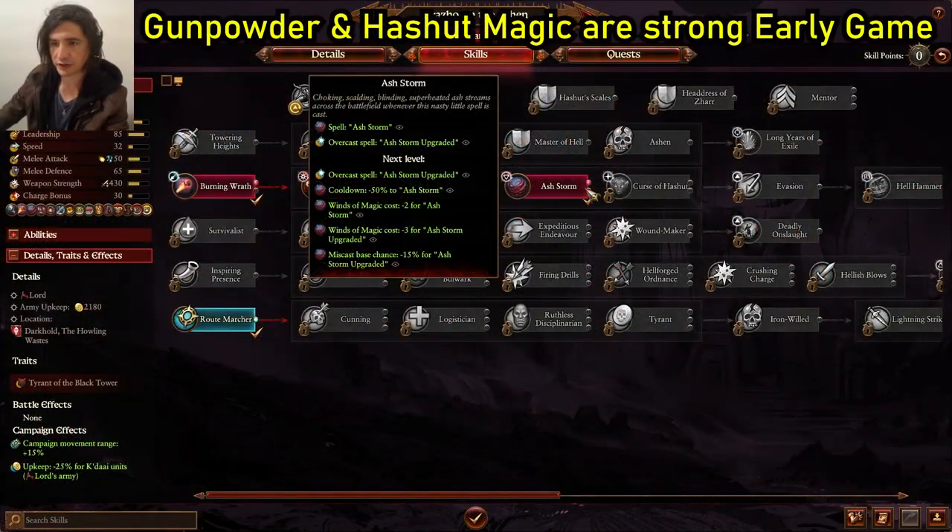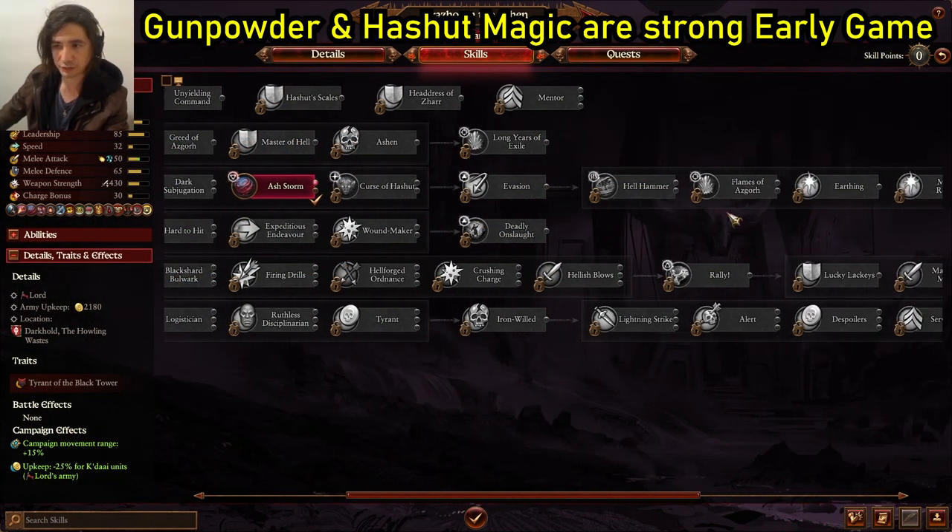Make sure you work your way across and get Ashthorn. Eventually you really want to put points in Flames of Asgoth — he gets some really great buffs to that spell. End your turn.